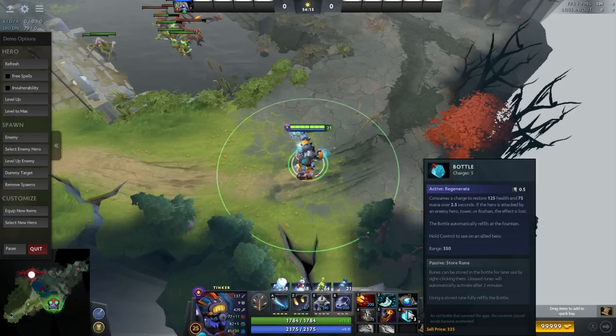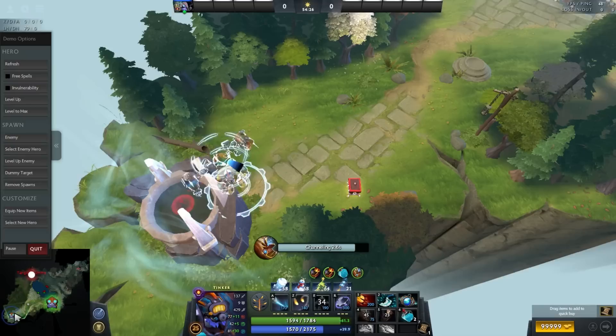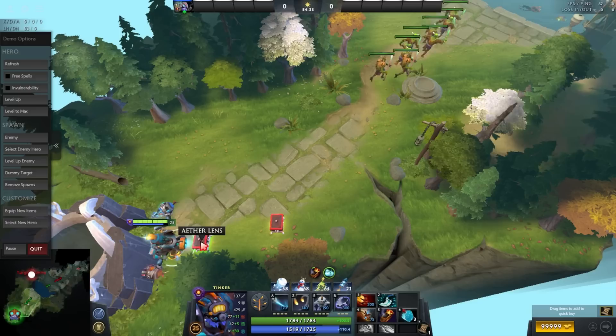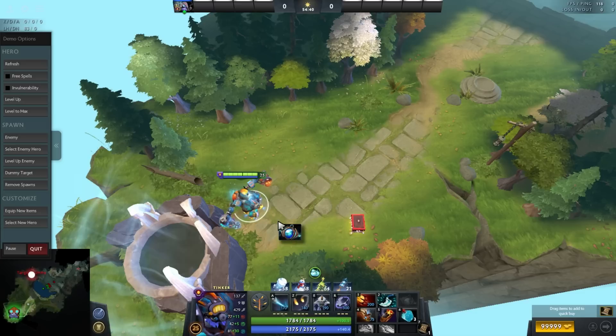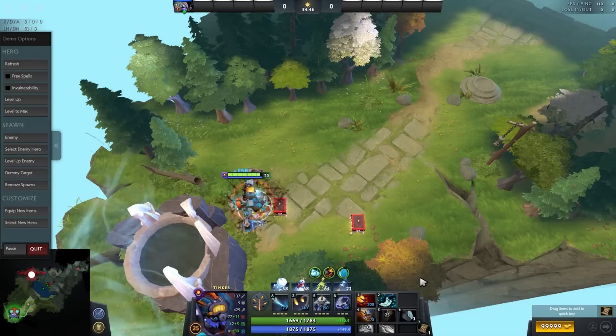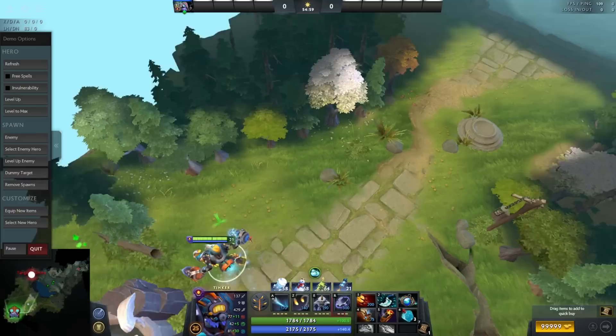Last but not least: dropping items in the base for a quick regen. The way you do it is simple. Let's say you've used your mana — you TP to base and Rearm. While rearming, you just drop your big mana item; for me, it's Eul's Scepter. You don't need to shift-queue it or time it perfectly — just drop it while rearming and it will drop instantly after the Rearm ends. Then use Soaring, Bottle, pick up Eul's, and TP away.